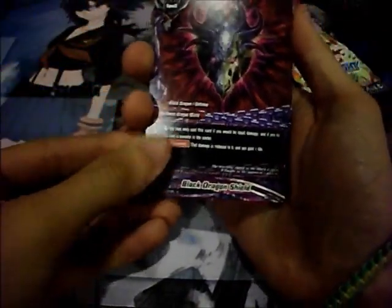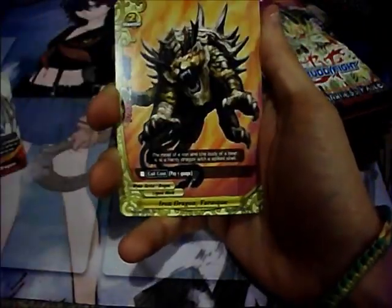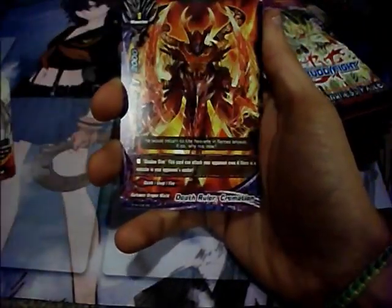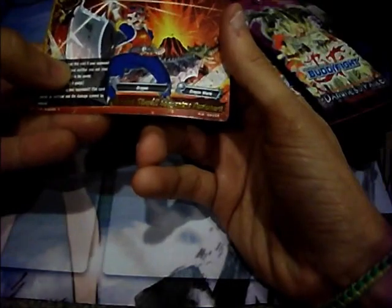Next pack: Black Dragon Shield, Forbidden Edge Dragon, Iron Dragon Tarrasque, Death Ruler Cremation, and the rare is another Roaring Slash Garganta Punisher.